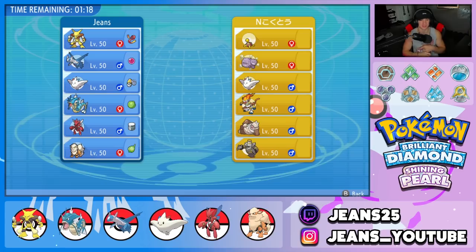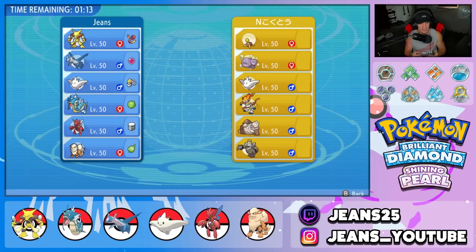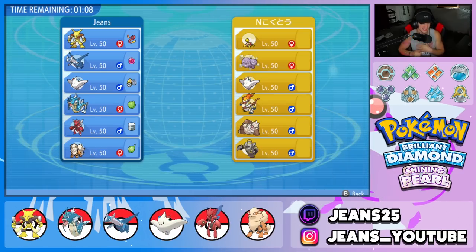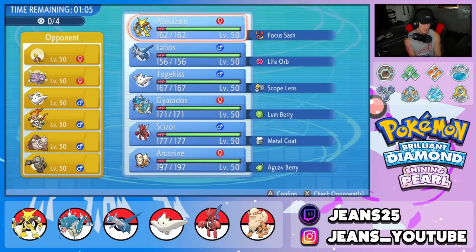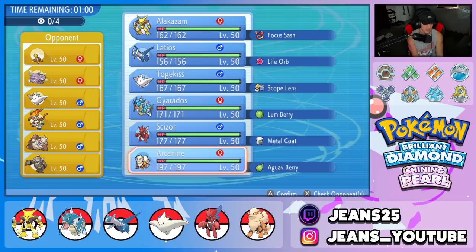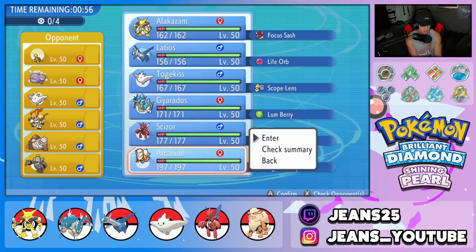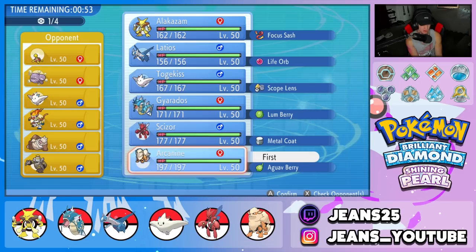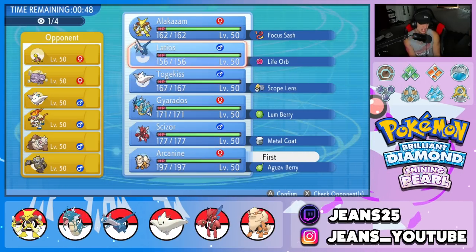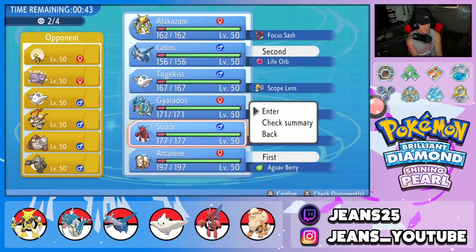In Battle 2 we're going up against a Slaking team with Infernape, Weezing, Shuckle — which is kind of scary — Togekiss, and Dusknoir. I think he'll lead Infernape. I kind of want to lead Alakazam again for screens but I think I'll go safe with Arcanine — really good, can poke out with Intimidate. I'm going Arcanine alongside Latios for speed control. I'll bring Scizor in the back end.